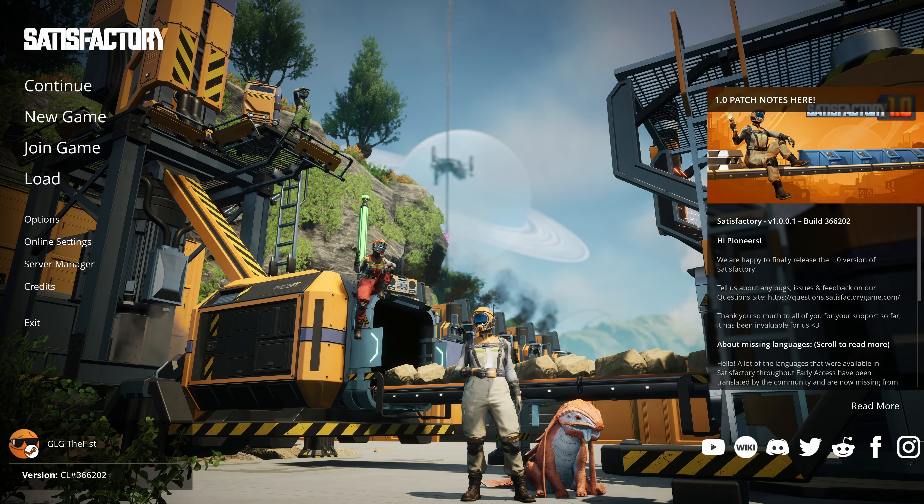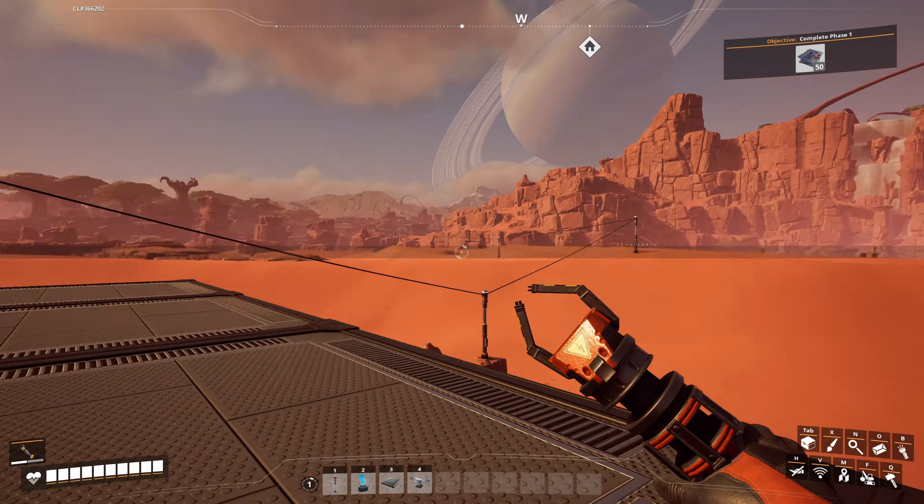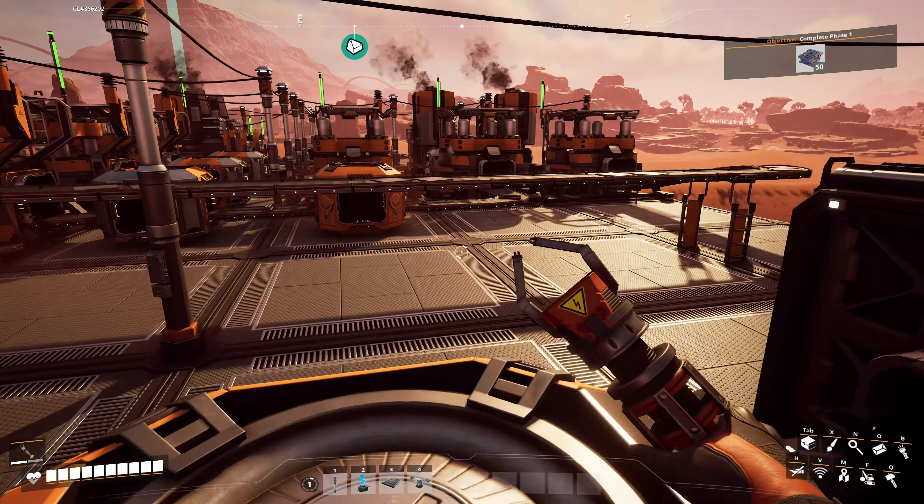Hello everybody, this is ValhallaGamingTV — the channel that plays everything so you don't have to. We are back again with Satisfactory. In this episode, I'm going to try to work on some rotors and maybe get those plates I need for the space elevator. So we'll see how that goes.